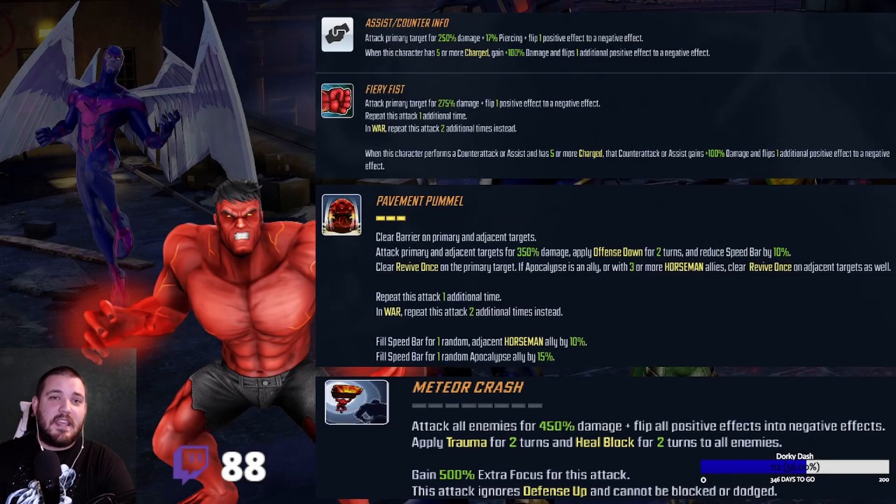Moving to Red Hulk — his assist counter is very strong: it flips positive effects, and when charged it does 100% extra damage and flips an additional positive effect, which looks great for Striker. But his basic hits two times normally and up to three or four times in War. That's three hits, three potential crits, and a lot of vulnerables you can generate. His counter attack while charged also does a bunch of damage, which leans toward Striker.